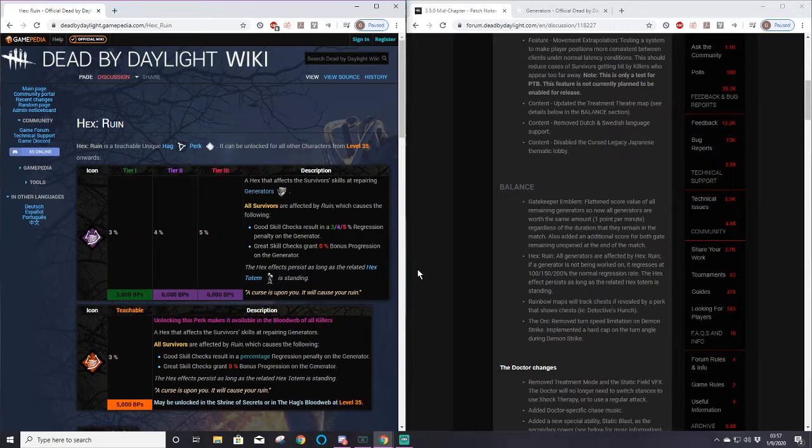Currently with Surveillance and the new Ruin combined, every single generator is highlighted in white. Any time somebody gets on a generator it turns red, so you know exactly where survivors are. If four survivors go on four different generators you will see all four generators turn red, while the ones not being worked on are white. You have so much information as a killer right there.